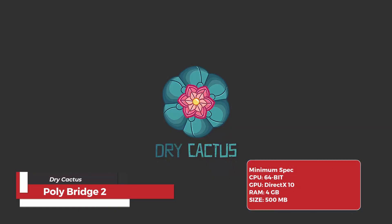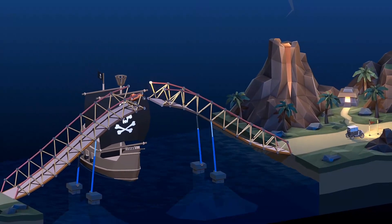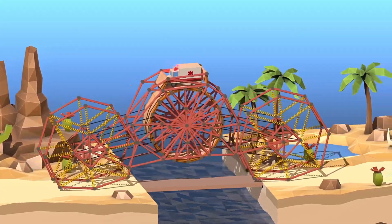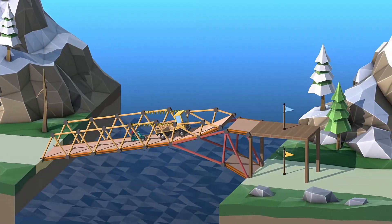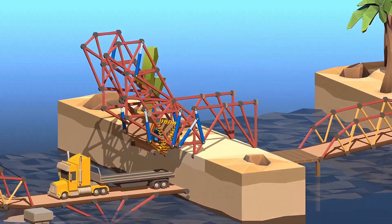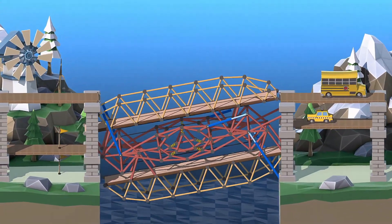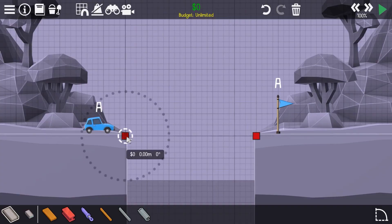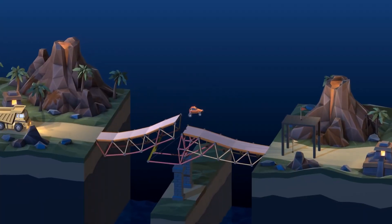Poly Bridge 2 transcends the realm of mere game — it functions as a multifaceted cognitive training tool. Players engage in complex spatial reasoning as they design bridges to withstand specific loads and meet designated endpoints. The iterative nature of the game fosters robust problem-solving skills, as failed attempts necessitate analysis, identification of weak points, and subsequent design refinement. Budgetary constraints cultivate resource management expertise, demanding players optimize solutions within financial limitations. The game also fosters an intuitive grasp of physics through the interplay of weight distribution, leverage, and force vectors, honing critical thinking and a rudimentary understanding of engineering principles.